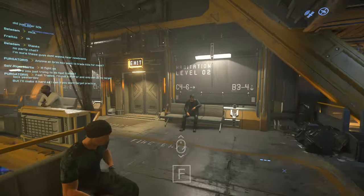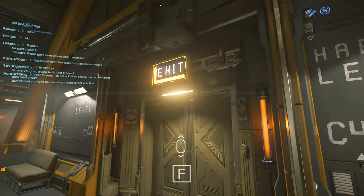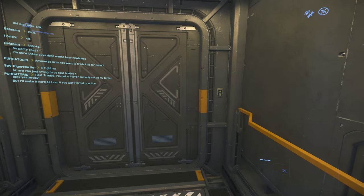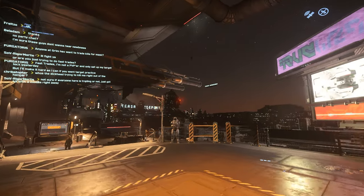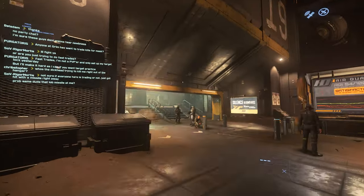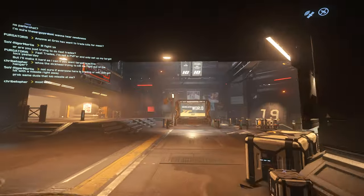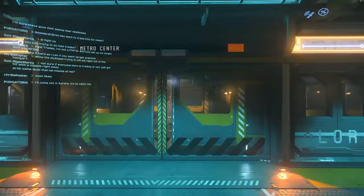If you press F to interact and then scroll the mouse wheel, you can use it as a digital zoom — really helpful for navigating signs. Star Citizen has a lot of signs and they're actually really helpful. We'll head out of the hab and get our first view of the city of Lorville — kind of run down and corrupt. We're looking for the metro center and will follow the blue line to the spaceport.